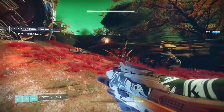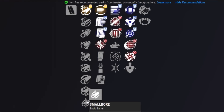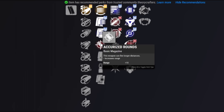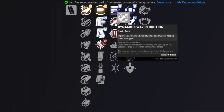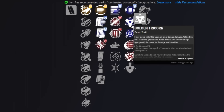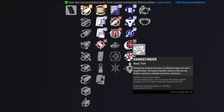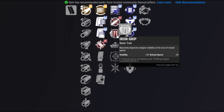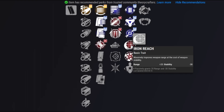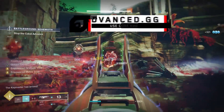For PvP, I think something like Hammer Forged or Smallbore to improve the range, combined with Accurized Rounds for more range, and then Iron Grip to get that stability back — hurting reload speed, who cares — or Dynamics Sway Reduction to make it more accurate, combining that with Golden Tricorn or Range Finder just to let you hit people from ranges they're not expecting. You may think about Iron Reach — it harms stability too much — but if you combine it with Iron Grip and a bunch of range barrels, you could have the ultimate range on a 720 auto.